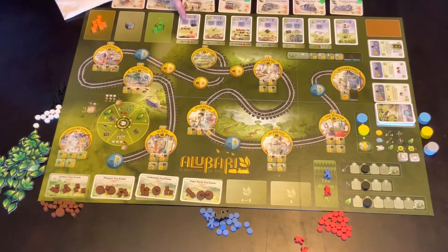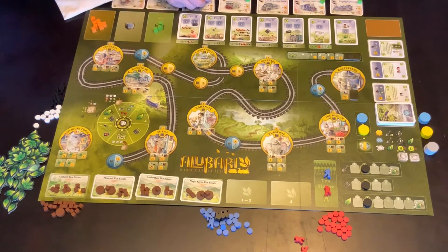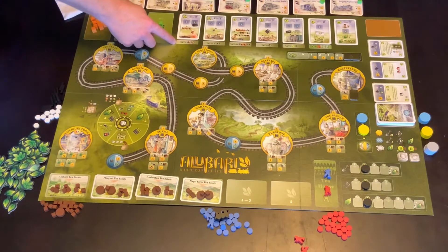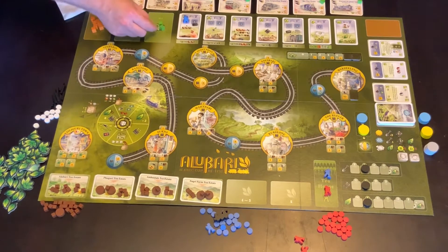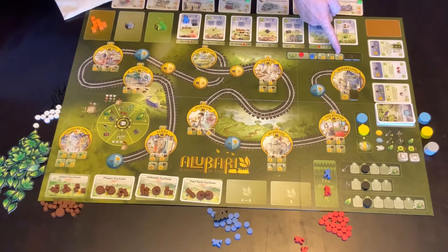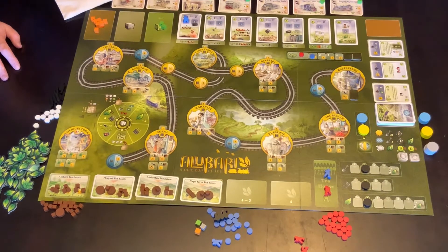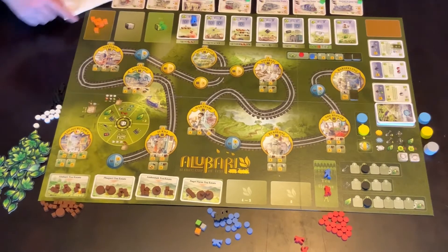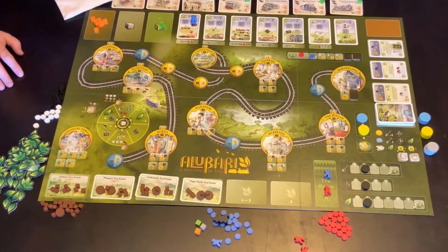The first card allows you to take three of these cubes. At any point if you have one of these green cubes, which is the chai cube, you can use it to do the action at the bottom of the card as well. If a player is there they'll just take three. You can only take one chai, and taking it moves your marker up one on the chai track. The maximum you can have in a two-player game is four pieces of chai, five in a four or more player game, and six in a five-player game. If there's a player on the second spot, they also get the first player marker and are regarded as first player from now on.